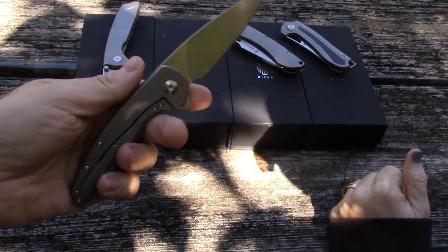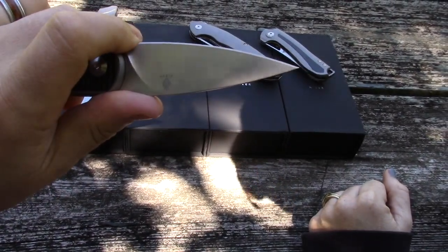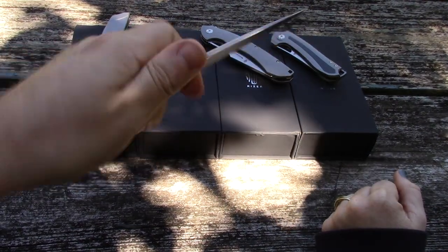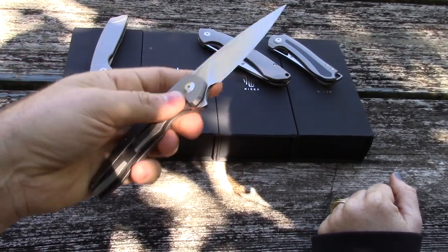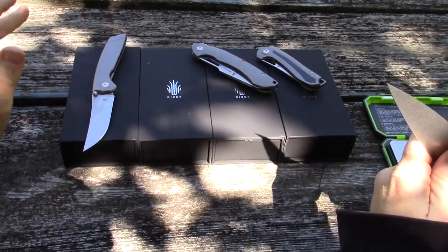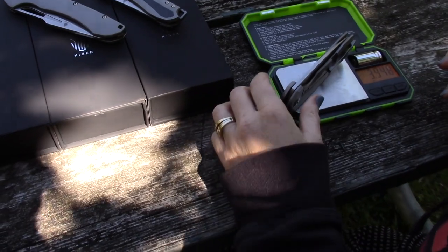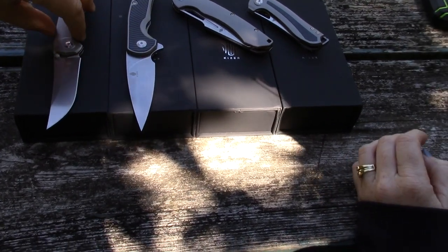Something I don't necessarily like about the Genesis is the full-size finger choil. It does work, and the flipper being the size that it is gives you plenty to grab onto, but I just prefer having maximum use of the blade. The Genesis weighs in at about 3.9 ounces — almost 4 ounces — making it a little heavier.